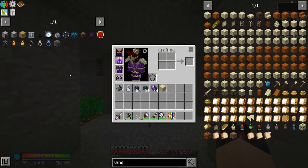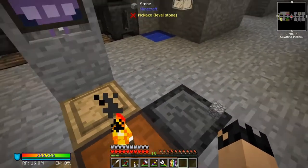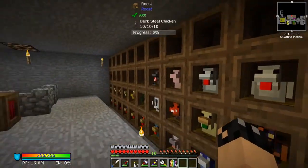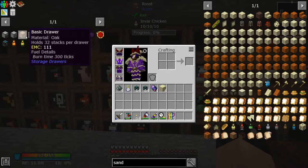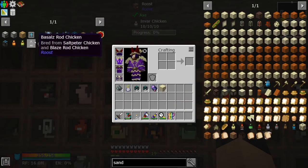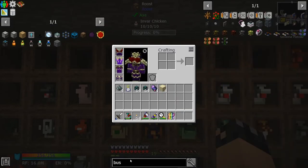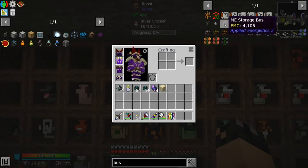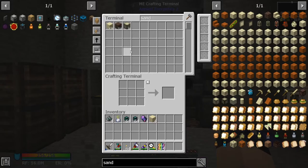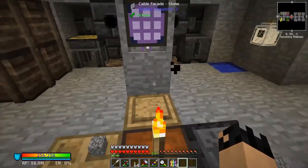I was thinking maybe it is time to craft the ME controller. That will allow us to run an ME cable all the way to our chickens. We dig out a hole behind our chickens, fill it up with some drawers and item conduit, routing the resources from the chickens to the drawers into a drawer controller, and then with a storage bus we can make all these resources visible and usable through our crafting desk. That would make it much easier to see where I'm at with my coal situation.